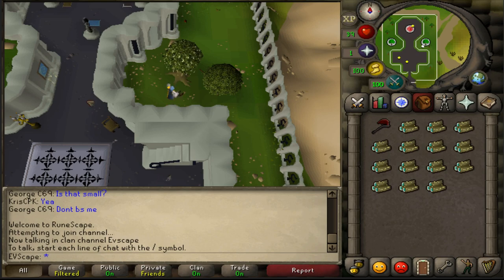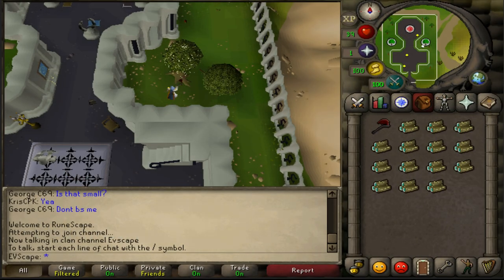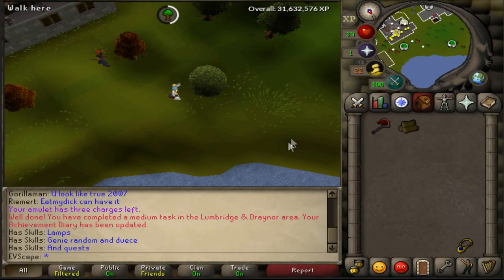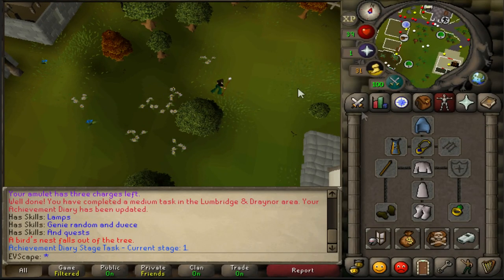From levels 35 to 65, you're going to be cutting willow trees. You need around 427k XP, which means cutting 6,327 willow logs — around 10 hours. Banking them wouldn't even net you 50k profit, so it's definitely recommended to just drop the willow logs for faster XP rates. The best places to cut willows are next to Draynor Bank, near the Sears Village Bank, or outside the Barbarian Assault — super easy to get there using the Games Necklace teleport.